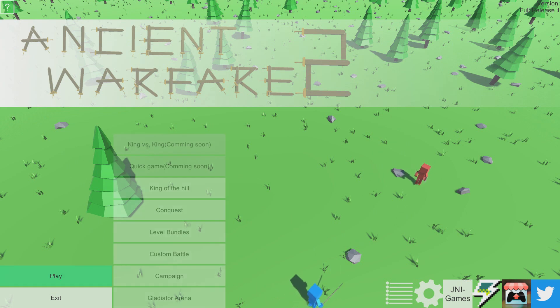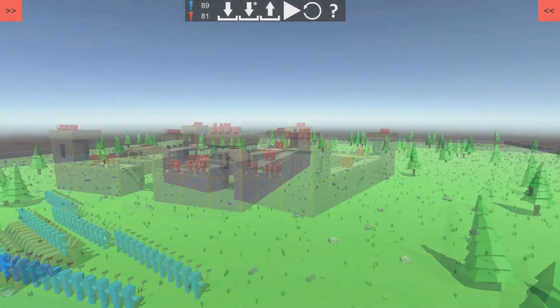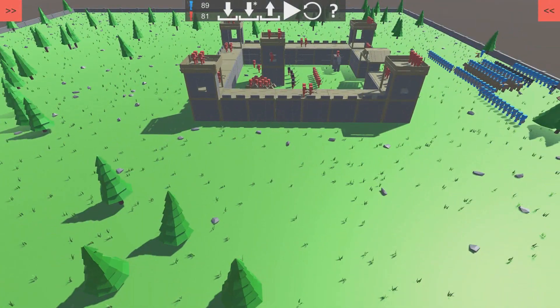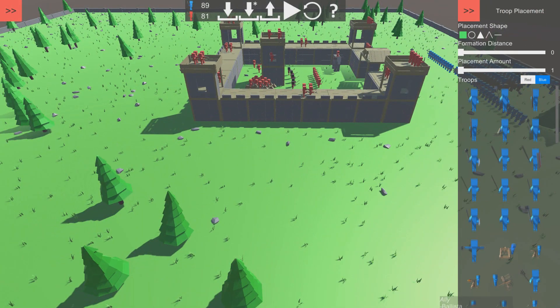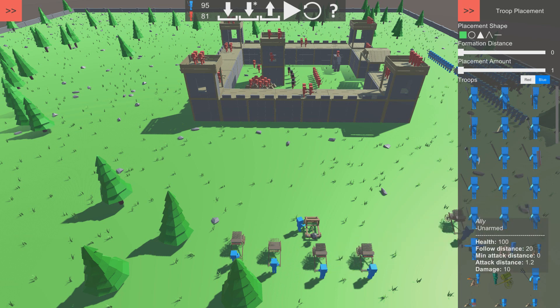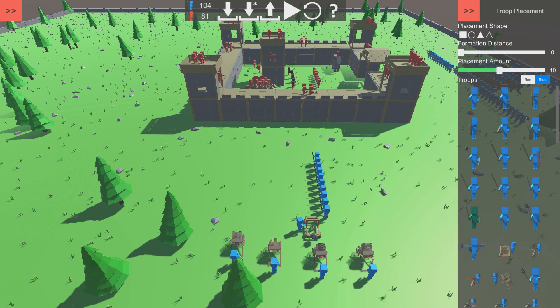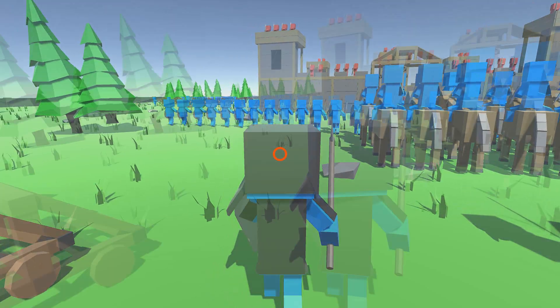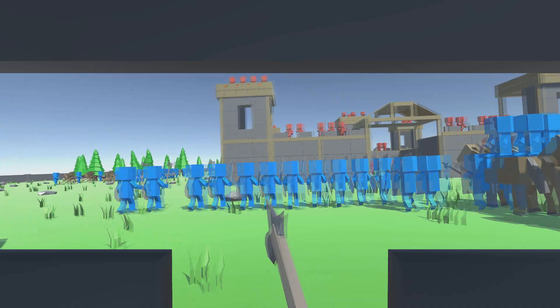All right guys, the game crashed right in the middle of a fight. Let's see if we can load it back up and actually win one against the king. So we had the catapult on the other side but that did not work - so let's put the catapult on this side and hopefully the elephant will still go through the front so we can get our guys in from the front. We'll add some of these guys in the back too, they seem pretty deadly, and get our sword guys back up in the front. Game - do not crash this time!